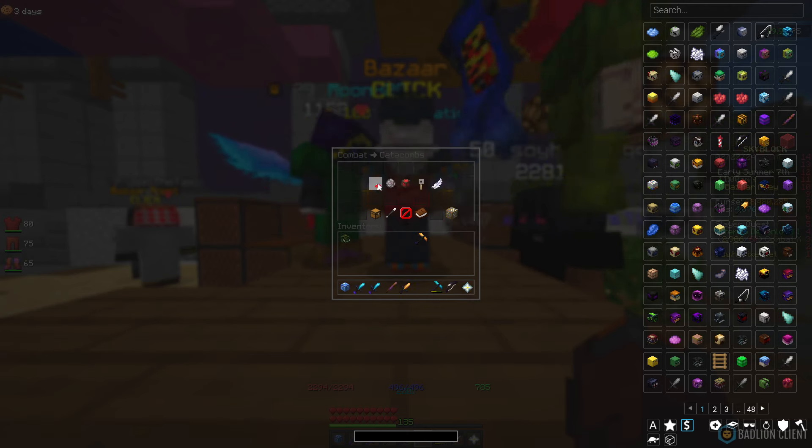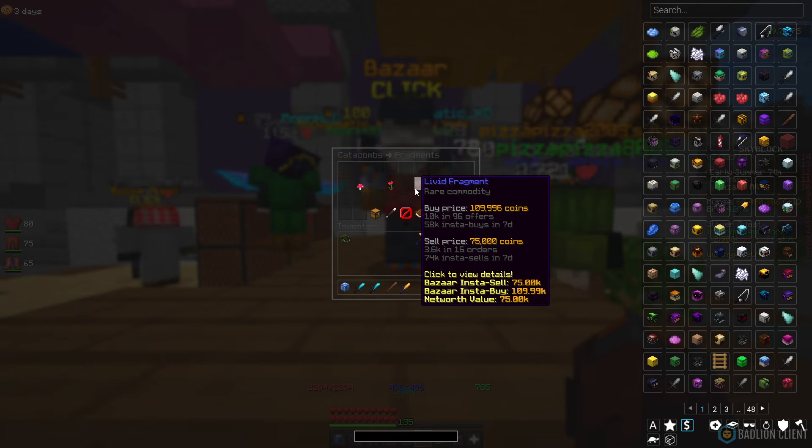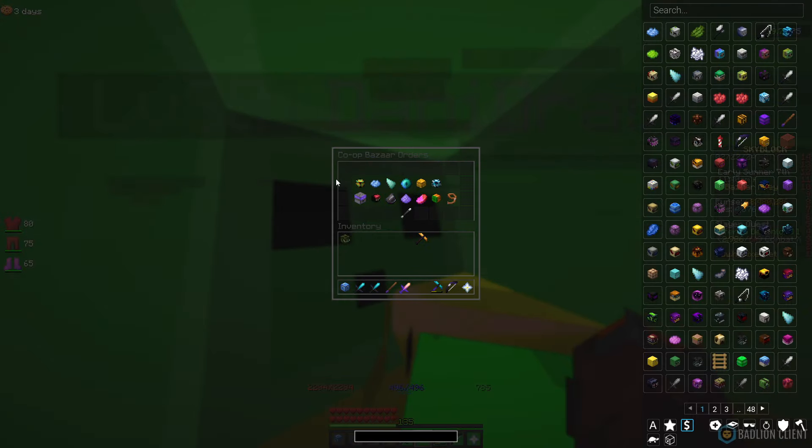If you go over to Livid Fragment right now, you can make around 35k profit per flip. If you can get a hundred filled, you're going to be looking at about 3.5 million profit, which is amazing. Dragon fragments in general — I love all the flips you can get from them. Right now Holy and Wise are the ones that seem to be doing particularly nicely.